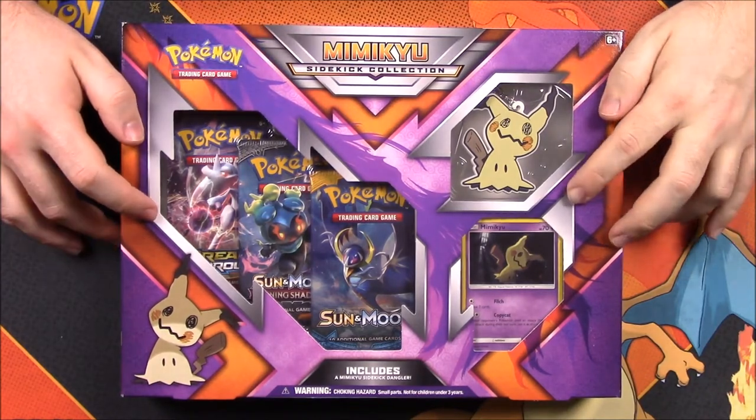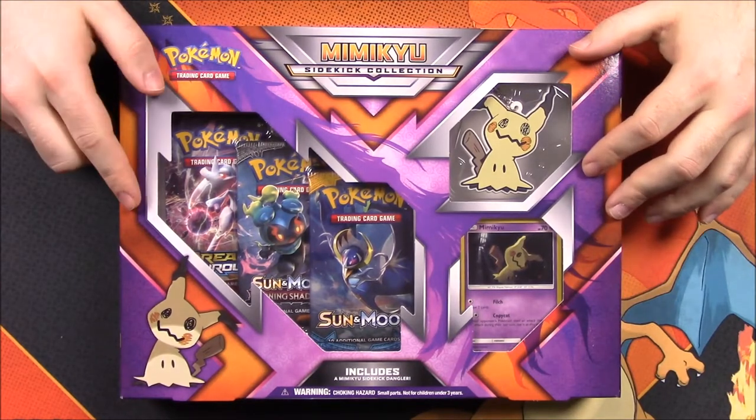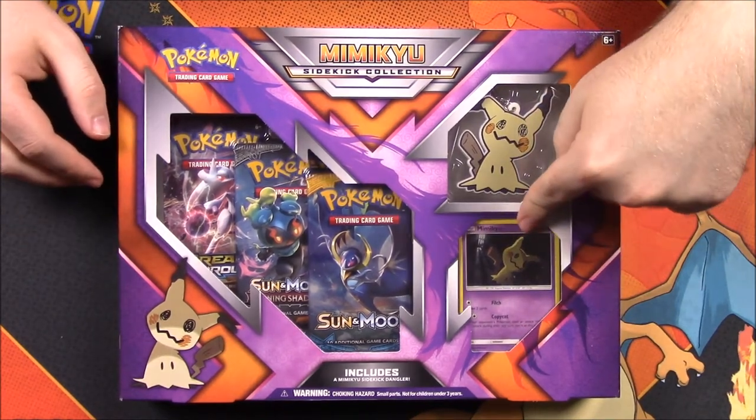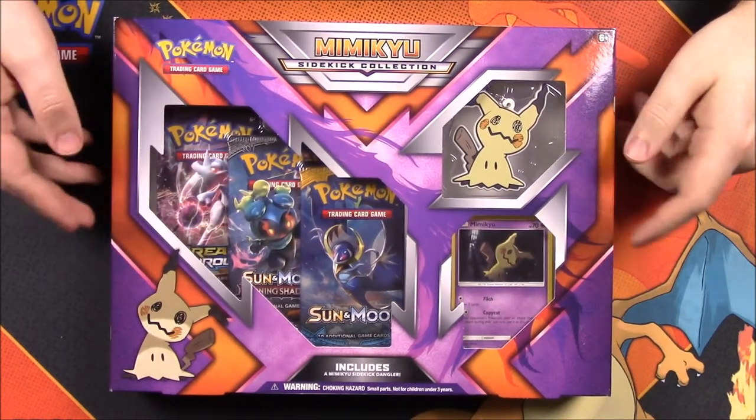I found this on the Pokemon Center store, so I don't know if you'll be able to find it in stores yet or not. But this pack, similar to the Pikachu one, we get a Mimikyu keychain — so that's what the whole sidekick type thing is — a Mimikyu promo card, and then, of course, three booster packs. So let's open it and see what we get.